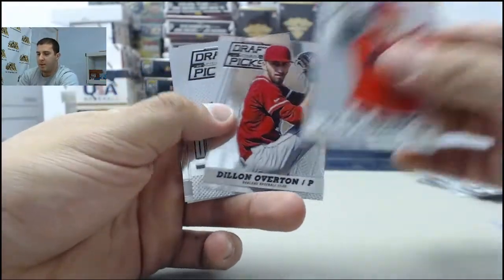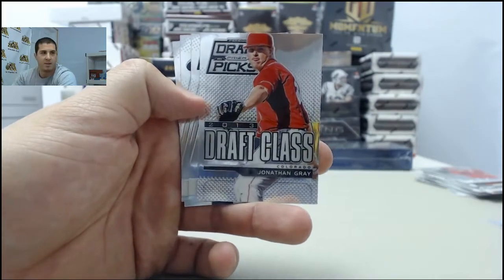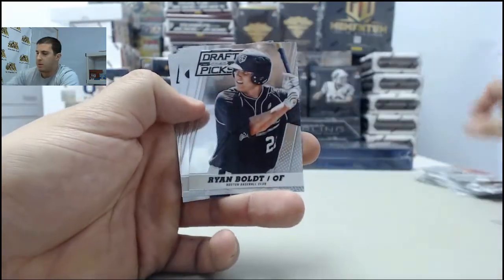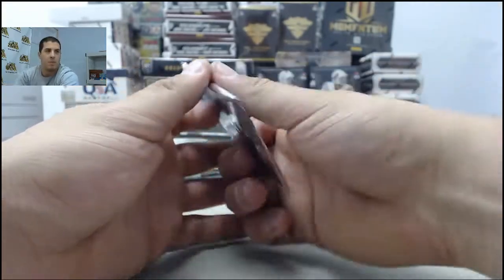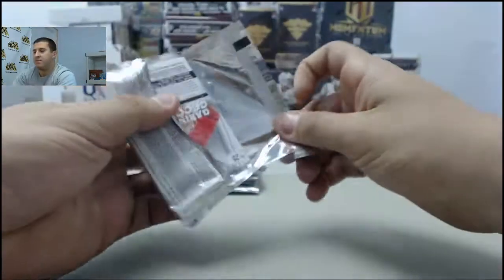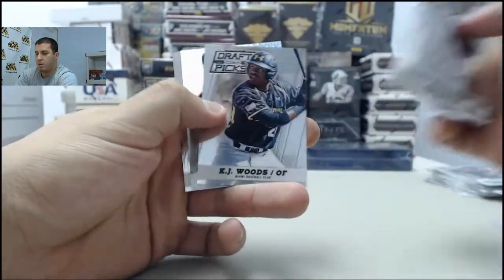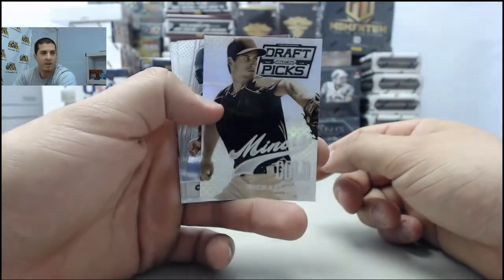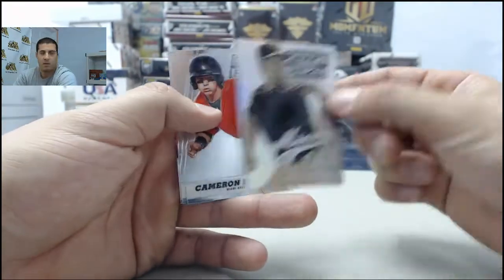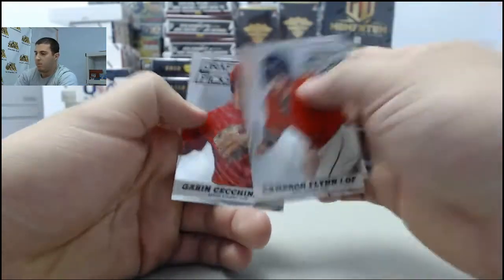Next pack, 2013 Draft Class — Jonathan Gray insert. Then a Prism Miner's Gold Michael Kelly — that is a Prism on that one.